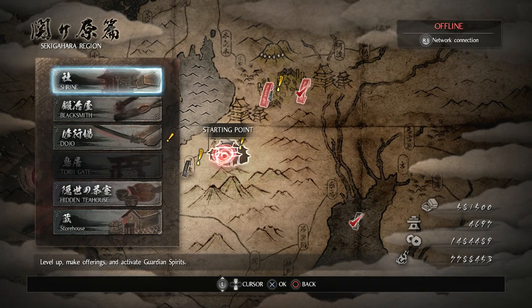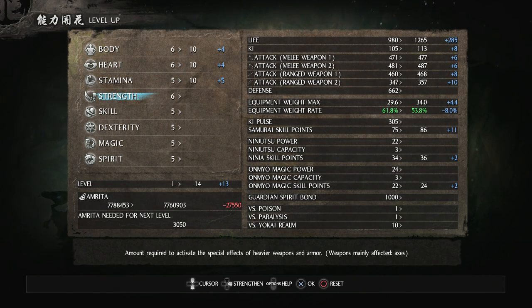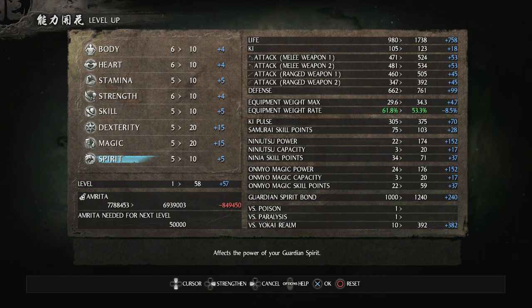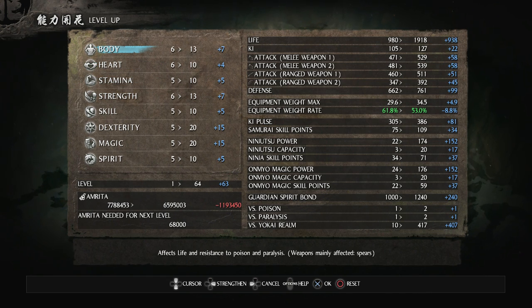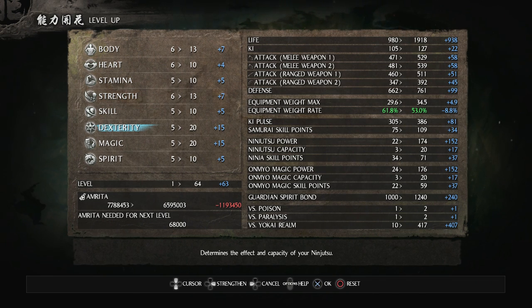So, 13 strength and 13 body — need to remember that. Let's put everything up to 10 to start, because that's a good spot to have everything at. Dexterity I want up at 20. Magic I want up at 20. I'm going to stick with Kato, so that just needs 10 spirit for his passives. Then I need 13 strength and 13 body for that chest piece. Equipment weight rate is at 53%, so that's fine.